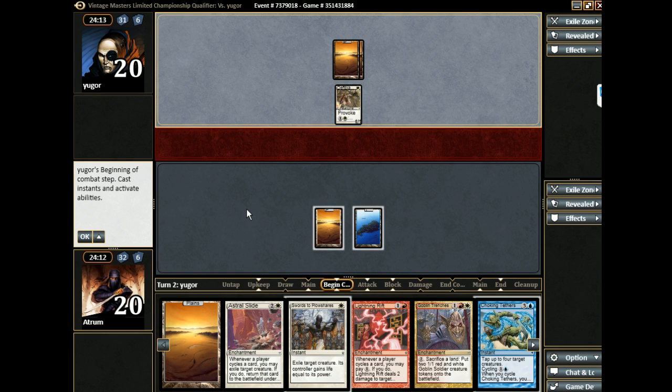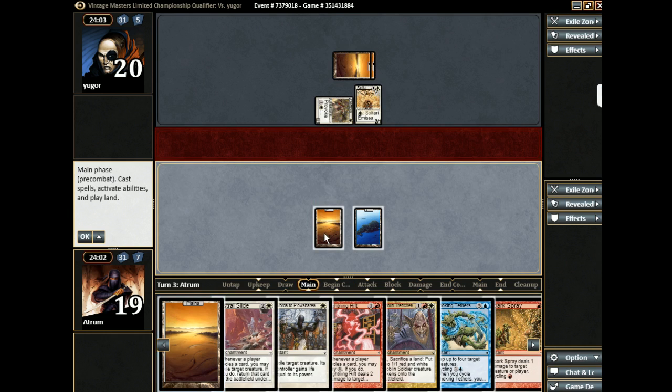We'll take our one — it'll sting a little. Just a little. And yep, Emissary. Red land. Not quite. Astral Slide.